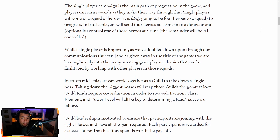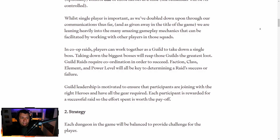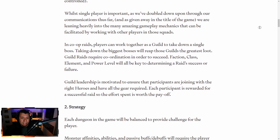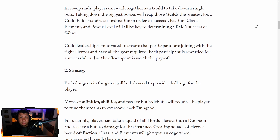While single player is important, they've doubled down upon communications that they're leaning heavily into the amazing gameplay mechanics that can be facilitated by working with other players in these squads. In co-op raids, players can work together as a guild to take down a boss. Taking down the biggest bosses will reap the guild's greatest loot, and guild raids require coordination in order to succeed. Faction, class, element, and power level will all be key to determining a raid's success or failure.